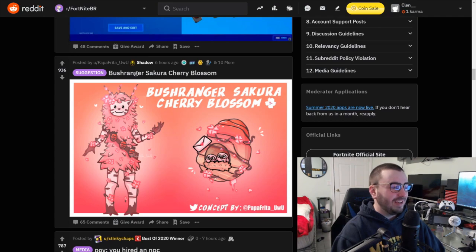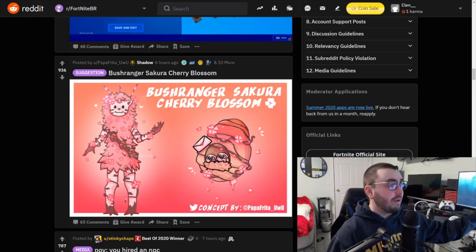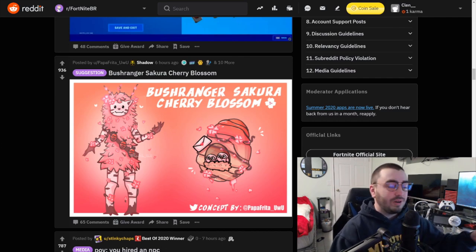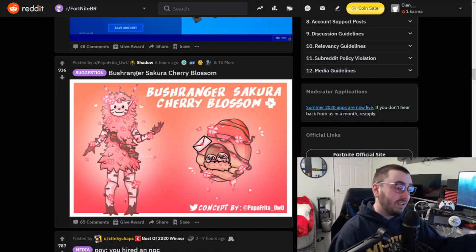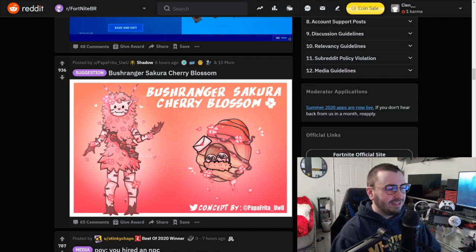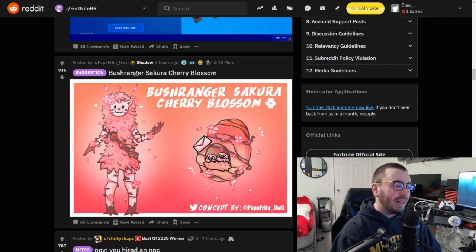You know everybody loves Bush Ranger. That skin has such good edit styles. Remember when it first came out, everyone was like, oh my god, it'd be cool if we could have a spring style, a summer, winter, or fall style. Then it actually became a reality. And realistically, they could do a Valentine's Day one. I didn't think there could be any more styles for him, but I guess he could go really deep into it. This is cool, I like it a lot.